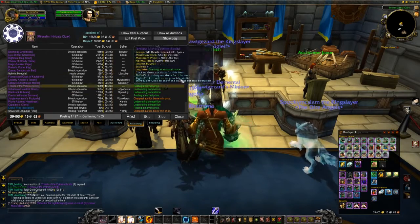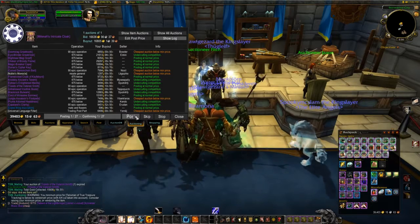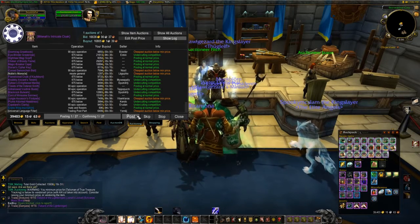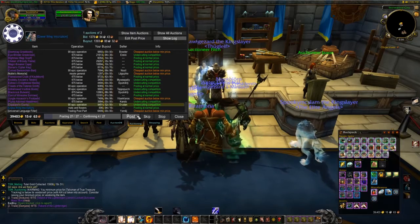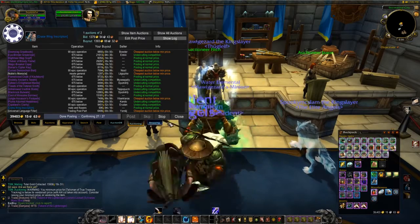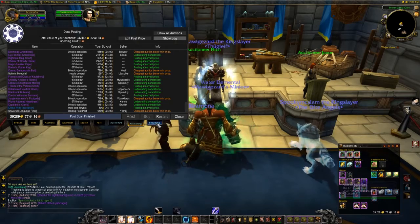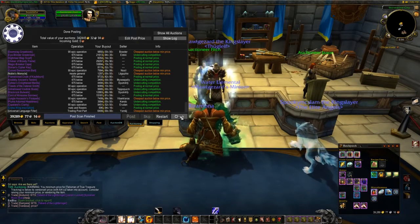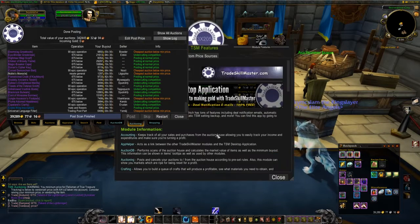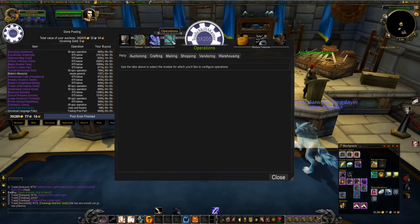Once the scan is done and ready to post, all you have to do is click Post multiple times. There's also a macro setting in TSM where you can press Control and rotate your scroll wheel to post them as well. Now let me show you how to find items to buy from the auction house — click on TSM and go to Shopping.